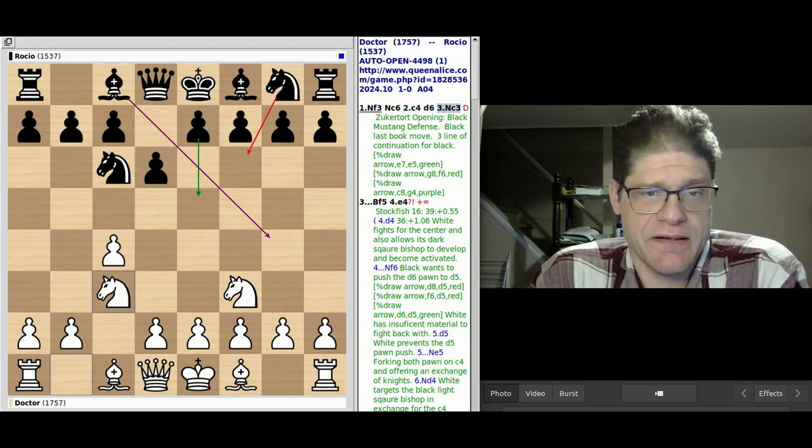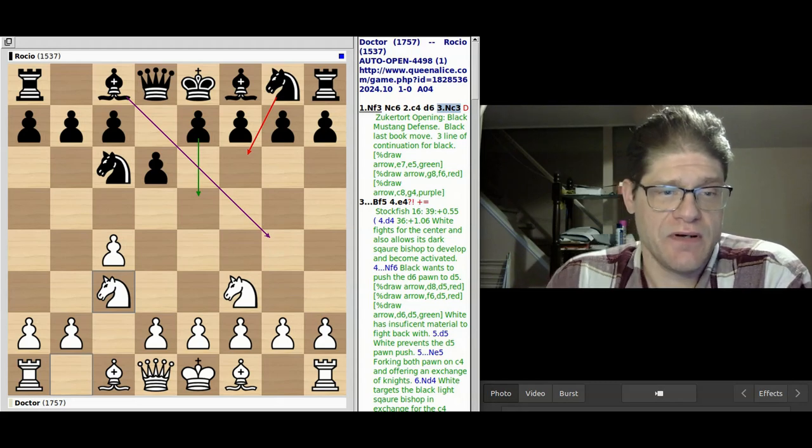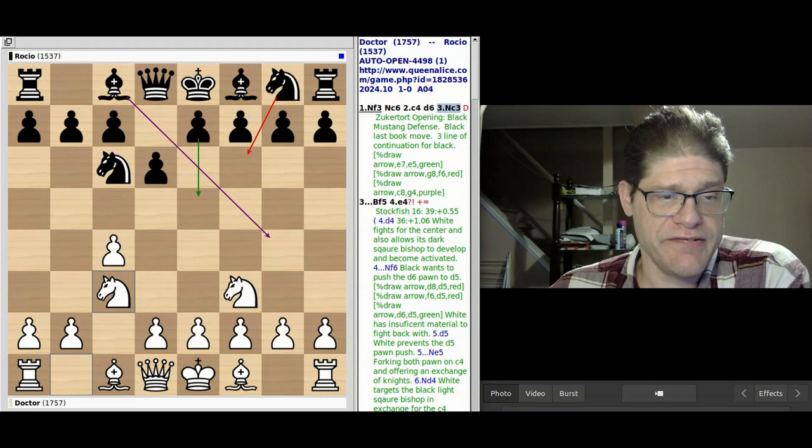Here my opponent had deviated from the main continuation. There are three main lines you can continue into: E5, Bishop G4, and Knight F6.